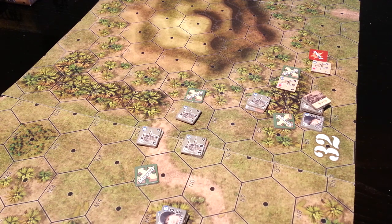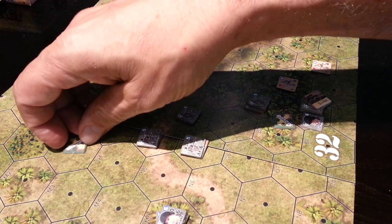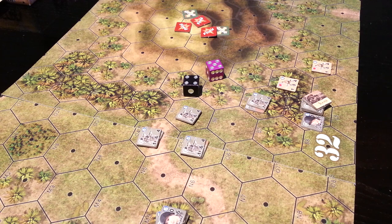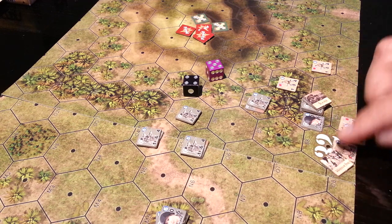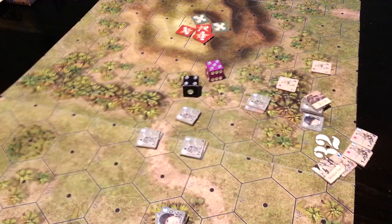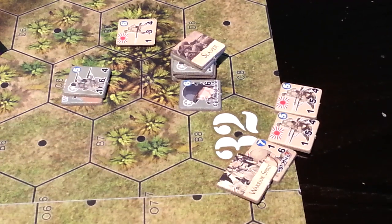End of turn two, beginning of turn three, we're going to roll for initiative. That will be telling. So it's the end of the turn, we're going to take all these guys off and kind of have at it. I'm going to stop here. So we've got Japanese initiative of five, Americans of four — Japs go first. They are going to receive these reinforcements. They've got the Warrior Spirit, Sergeant Hero, and a couple of dinky squads there. It'll be on like Donkey Kong before you can say who's or what's it. Later.